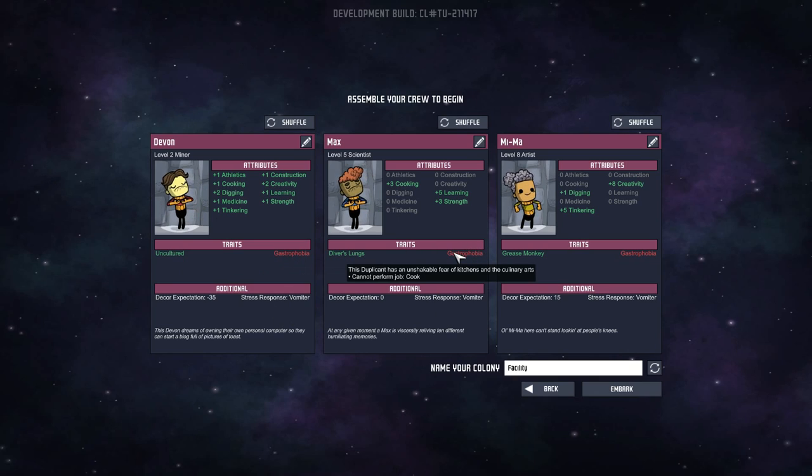So until we get a new minion we can't cook but honestly I don't ever seem to end up cooking anyway. So we have Devon, Max and Mimar. We have the all-rounder who is uncultured so that they don't really care about the prettiness of the place, which is very good early on. We have Max who has diver's lungs so we're using up less oxygen per day, and Mimar is very very creative, although not actually that bad when it comes to decor because she doesn't have the trait which increases creativity but also increases how much decor they need.